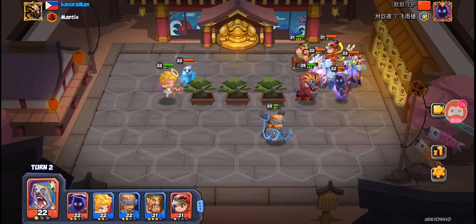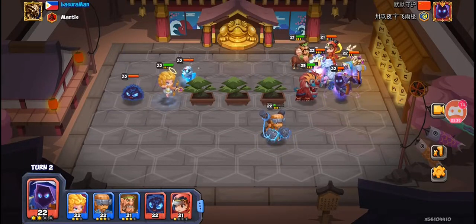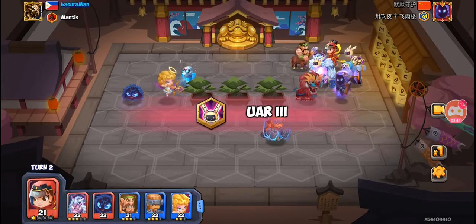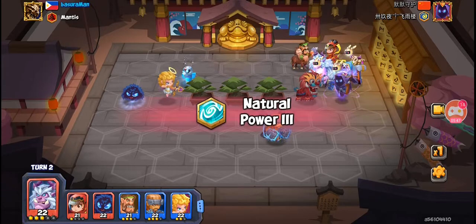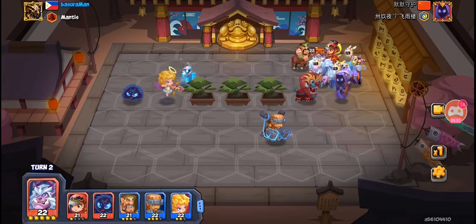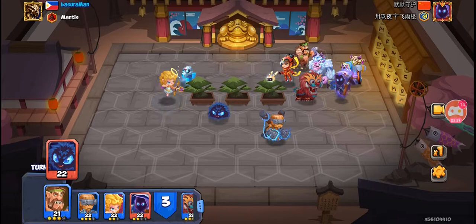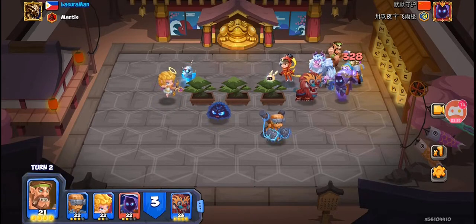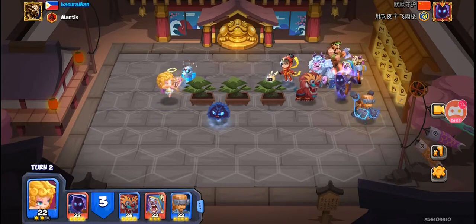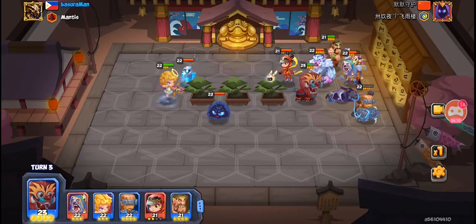Since I was blocking his Missy, the attack that was supposed to be for my Blocky was absorbed, making my Blocky a lot more dangerous. I'm already in a very advantageous position, although deep inside the enemy formation. He did one mistake there — he moved his Missy, giving my Billy access to his units.